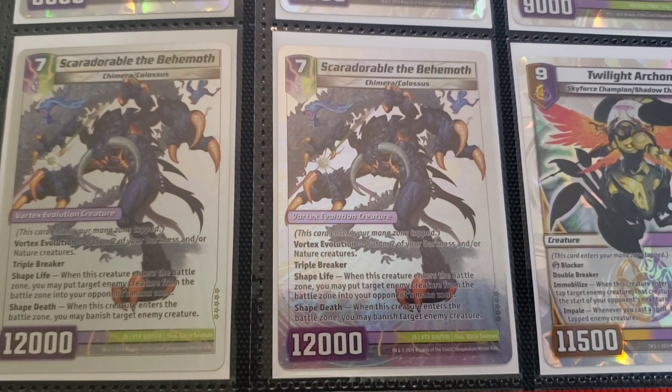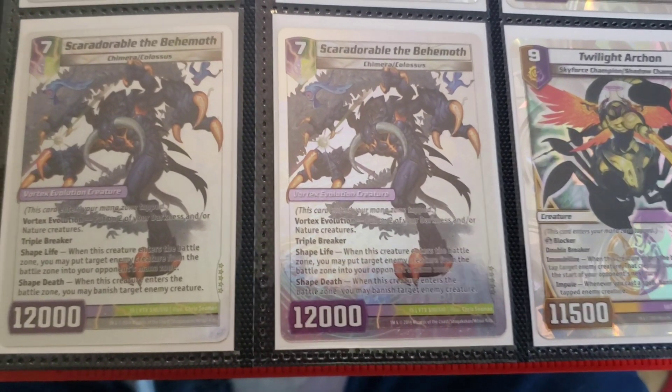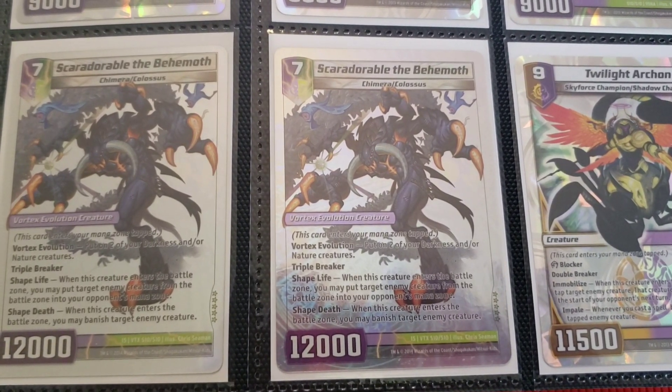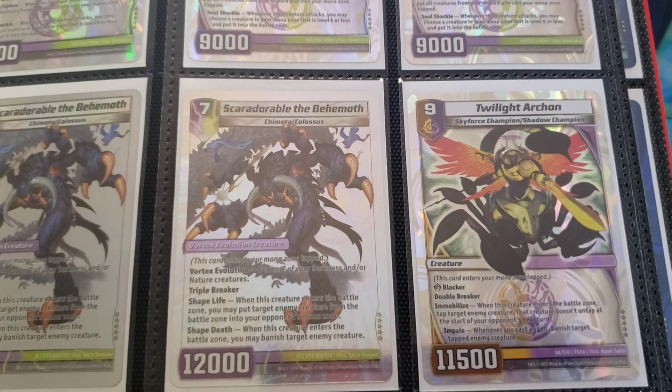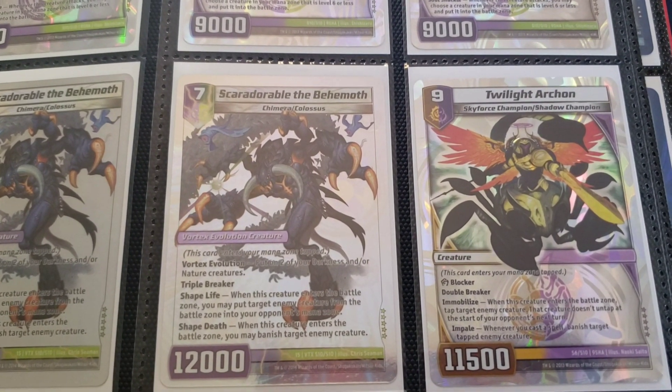Skier Adorable the Behemoth — I want to post a video on this guy as well. I actually have a list I've been working on for a while, so look forward to that in the far, far future. Twilight Archon is just a funny card that I would like to use in a Haven deck, but we'll see what happens with that in the future — I don't have high hopes for it.